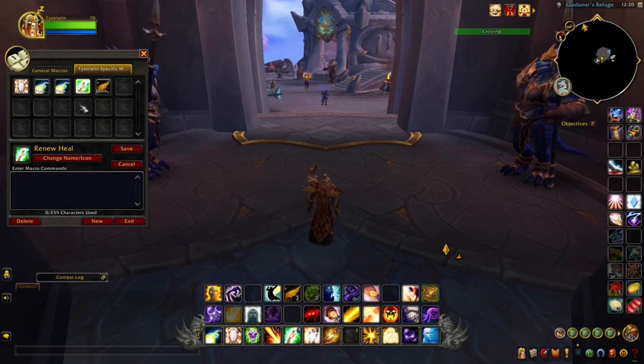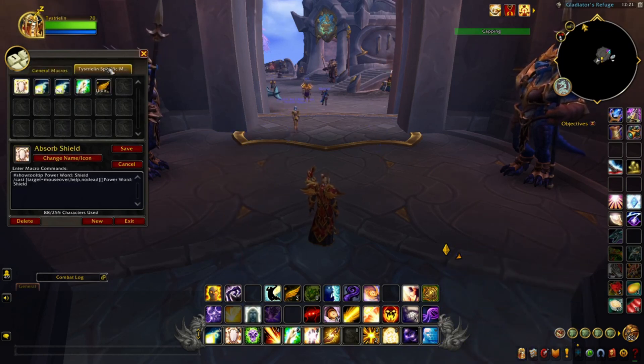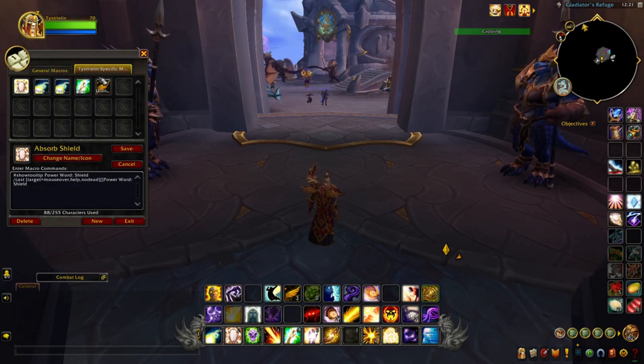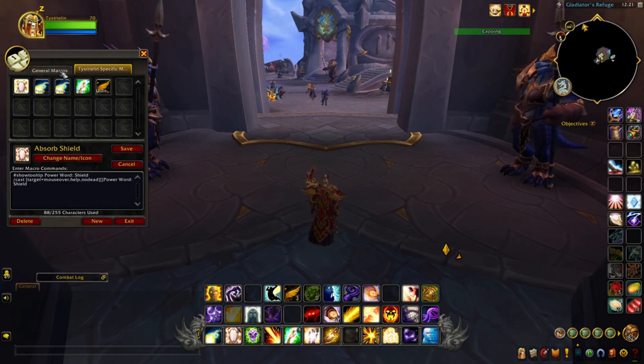Make sure you're saving and keeping everything organized — keep specific macros under your specific character's class. If you have a Death Knight, Monk, etc., make sure you have specific macro tabs as opposed to general tabs. The general tabs can be used for things like enchanting, professions, or general PvE related content as a universal spell of sorts. Otherwise, stick with the specific macros tab.